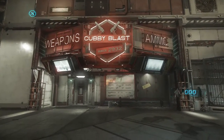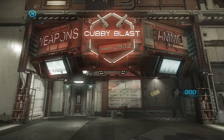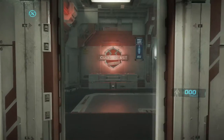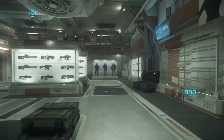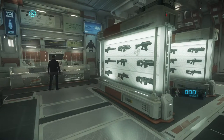Hello again everybody, this is Mr. Everything and we're coming back at you with another shopping experience. This time we're going to go with weapons, ammo, and armor at Cubby Blast in ArcCore and we're going to check out and see what we have available and all the different options. The shopping experience is the same in all the different shops, so the way you purchase things is the same. This is the second one in my series, so let's go ahead and take a look at the guns.